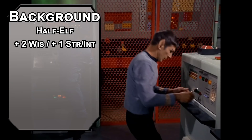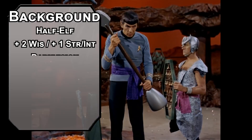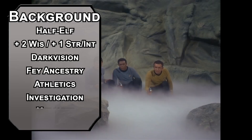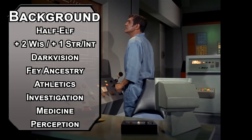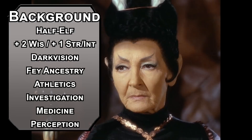That'll give you +2 Wisdom and +1 to your Strength and Intelligence modifier. The Player's Handbook half-elf has +2 Charisma instead of Wisdom, but Tasha's gave permission to change it. You also get 60 feet of Darkvision, Fey Ancestry for advantage on saves against being charmed, and you can't be put to sleep with magic — call it a little Vulcan willpower. Half-elves get two free skills in addition to the two skills from your background. These builds are more like guidelines for you to make your own stuff than actual hard, fast rules you have to stick to.